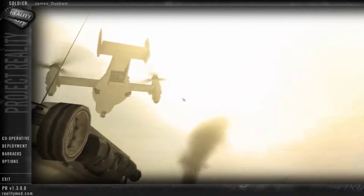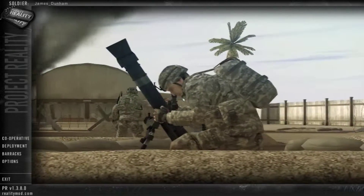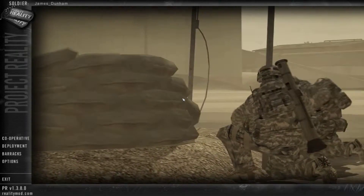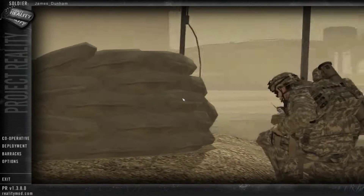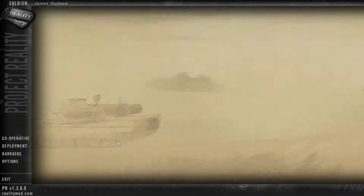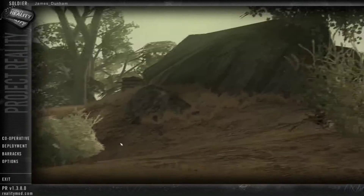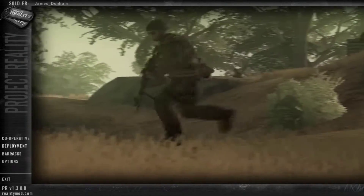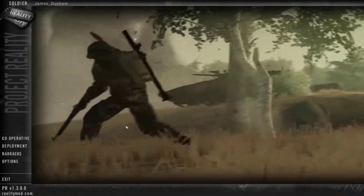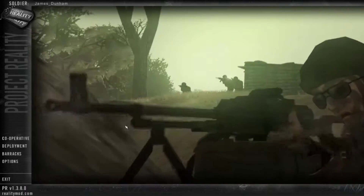Greetings ladies and gentlemen, this is James and I welcome you all to my first video. It is about Project Reality. You can see the version number down the bottom left corner — it is 1.3.8.0. I will talk about how to set up your game, and we will play our first practice round in cooperative mode.